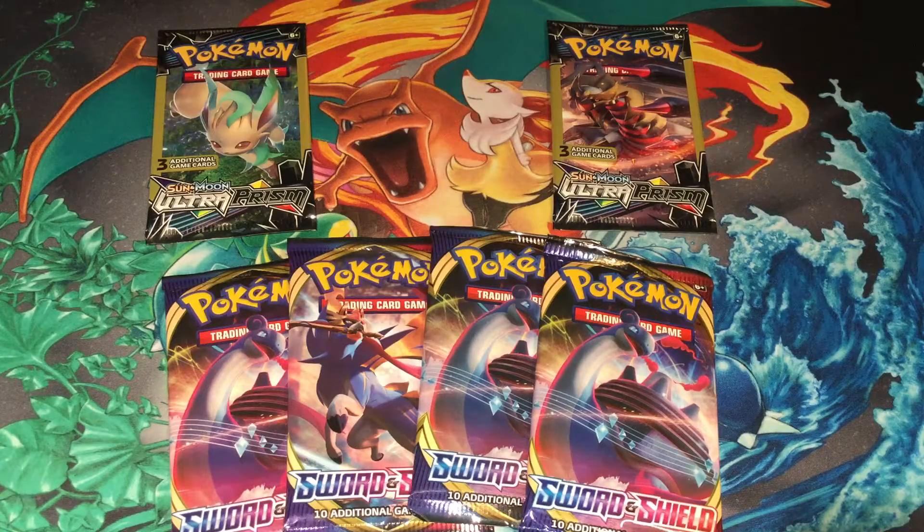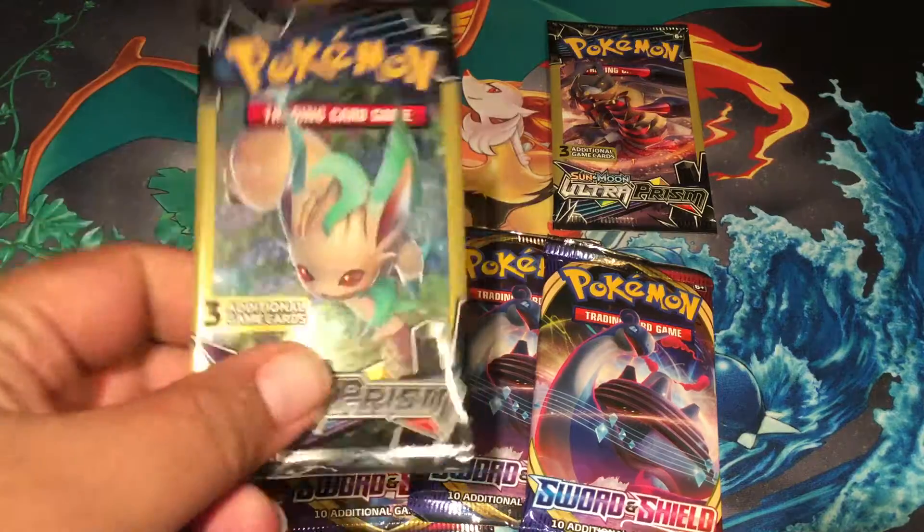What's up, everyone? It's TrainerDel, and it's another episode of Mission Marni Monday. With a side mission alert — just these little Ultra Prisms dollar store packs.